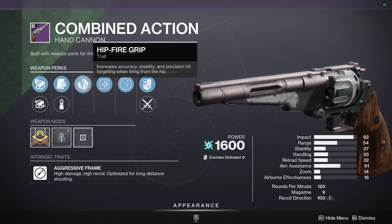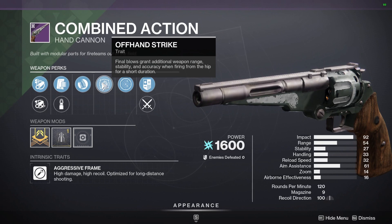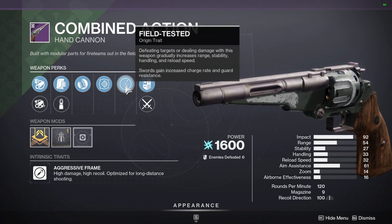Hipfire Grip gives it accuracy, stability, and precision hit targeting when firing from the hip. Offhand Strike means final blows create additional weapon range, stability, and accuracy when firing from the hip. They really want you to fire from the hip with this weapon. Field Test is actually a really good origin trait, although on a hipfire weapon it's probably not that great.